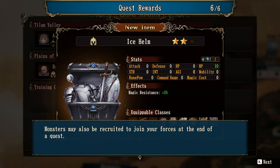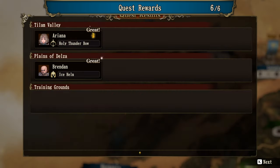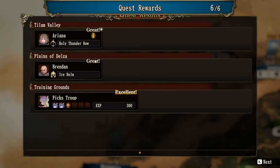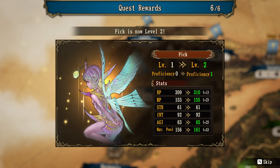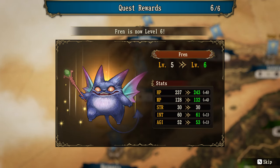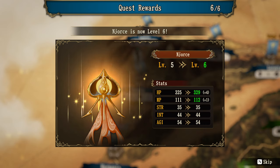Monsters may also be recruited to join your forces at the end of a quest. Pix's training quest displays experience gained instead of items, and rune knights or monsters that gain the necessary XP will immediately level up. She gained 300 XP and leveled up to level two. The monsters level up and get stats as well, with somewhat randomized stat gains, which is pretty cool.